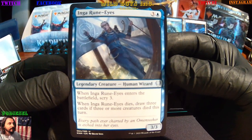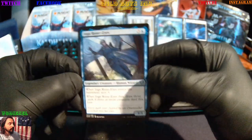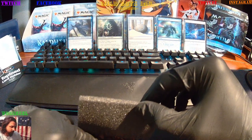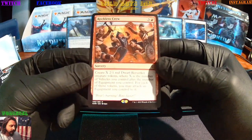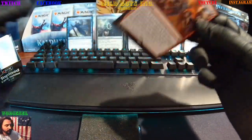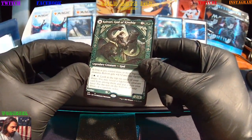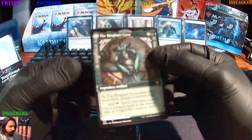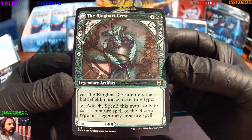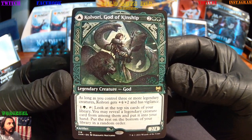Igna Rune Eyes — legendary creature, human wizard. Rune Eyes. Reckless Crew rare — we just saw the foil version. And then here it is — we do have a double-sided card! We have the Ring Heart Crest, legendary artifact. Or you flip it and you get the god — boom! Legendary creature God: Kalvori, God of Kinship!